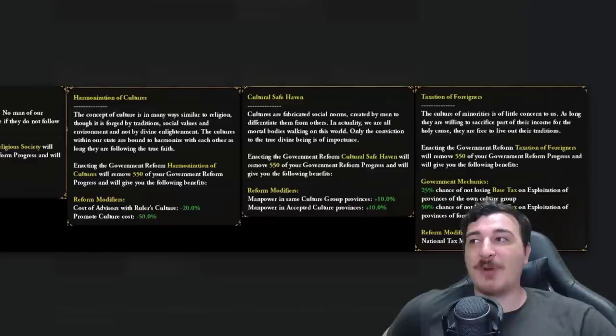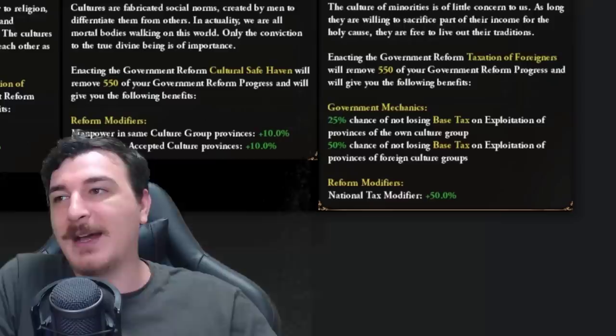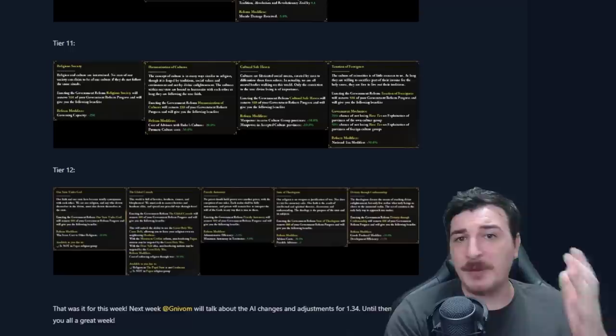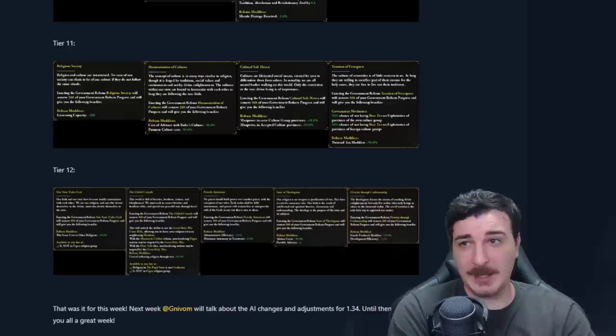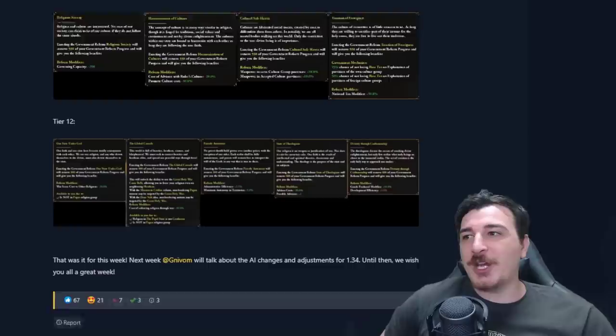For tier 11 we get manpower in same culture group provinces plus 10% and manpower in accepted culture provinces plus 10%. The highlight is a 50% tax modifier. Tax dev might see more of a revamp in the next DLC — aside from the 50% tax modifier, there are other modifiers involving getting more manpower and tax from churches. This tells me Paradox is definitely trying to make tax not such a bad source of income and move people away from the trade-production-only meta, making tax actually worth investing in — which in 1.33 it really isn't.